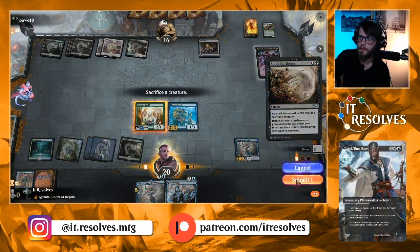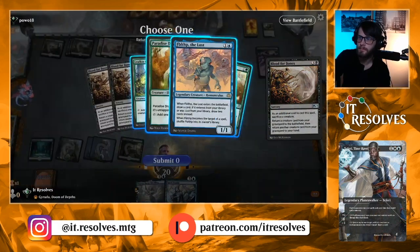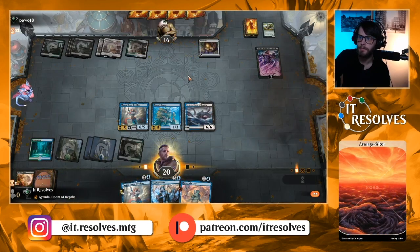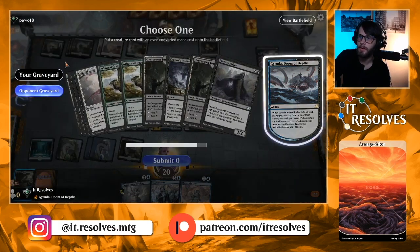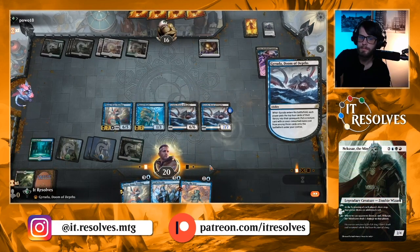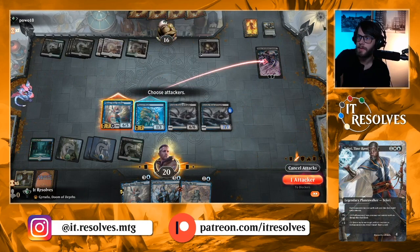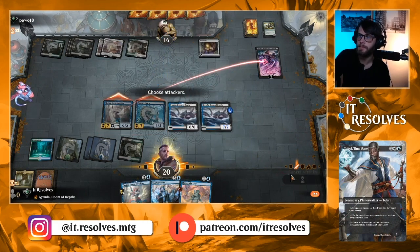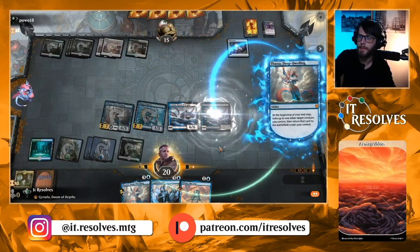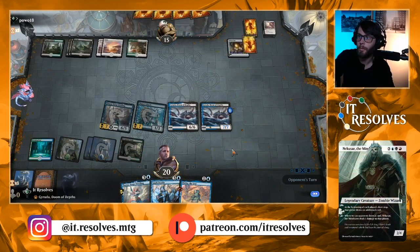Let's do this — we'll sacrifice you. Let's go ahead and do Blood for Bones and get Fblthp back in hand. We did get a Spark Double — let's go Spark Double. Nothing. We'll attack that, and attack you. What's cool about this is we get to bounce again at end of turn. Wow, still nothing.